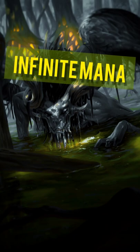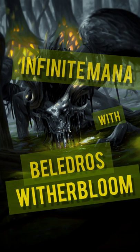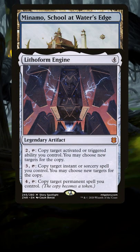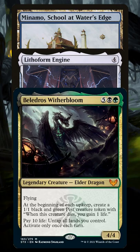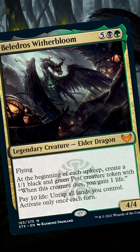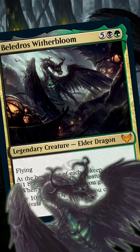Let's make infinite mana in EDH using Belladros Witherbloom. To get this combo started, we need Menomo, School at Water's Edge, Lithoform Engine, and Belladros Witherbloom on the battlefield. We're also going to need at least 11 life, since Belladros Witherbloom's ability needs to be activated during this combo and that costs 10 life.